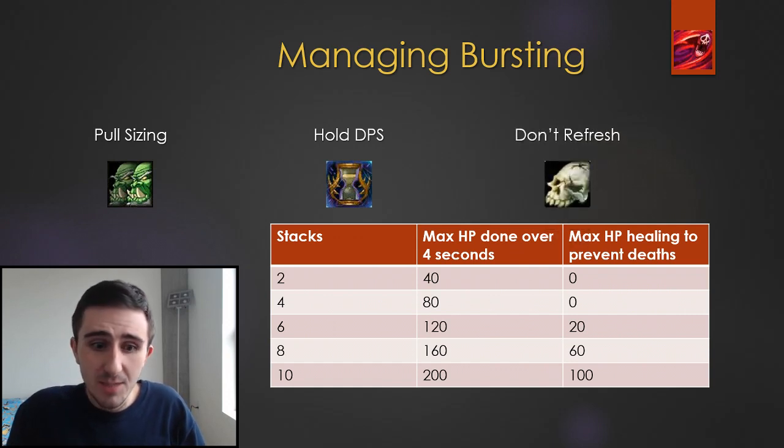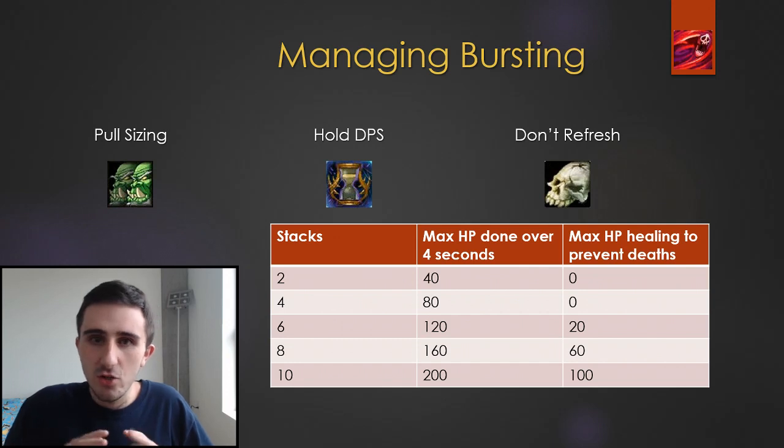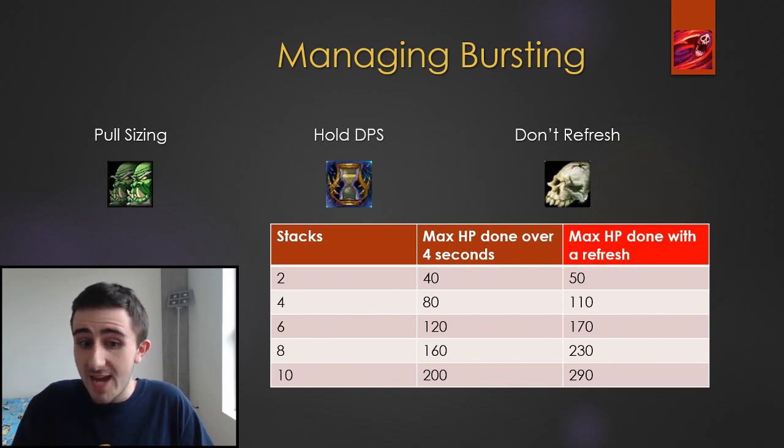But the primary thing that you need to do with Bursting is, as your DPS, you need to not refresh any stacks. What this means is that once that 4 or 5 stack has been ticking — once it's ticked once or twice — you should do everything in your power to not kill any more mobs until the stack has disappeared from you. This table shows what happens if you fail at this principle and you do refresh your stacks. The assumption in the rightmost column is that you've had 2 ticks of the previous stack count go off, and now you refresh and have to deal with 4 full ticks of the next stack level. For instance, in the 8-stack row, normally it deals 160% of a player's health in damage, but if you let 2 ticks of a 7-stack go off and then refresh to an 8-stack, it's going to deal 230% of each player's health in damage. This very quickly goes out of hand. The worst thing that can happen is: you have a 6-stack, it ticks 3 times, you refresh it, now it's a 7-stack, it ticks 3 times, you refresh it, it's an 8-stack — everybody's dead. That kind of cascade is what you really need to avoid with Bursting.